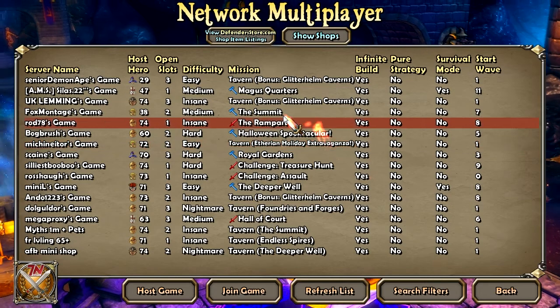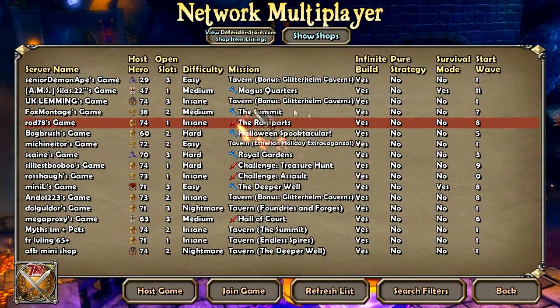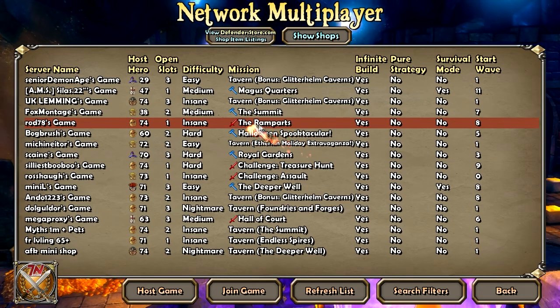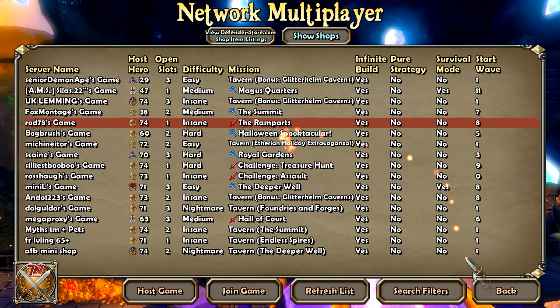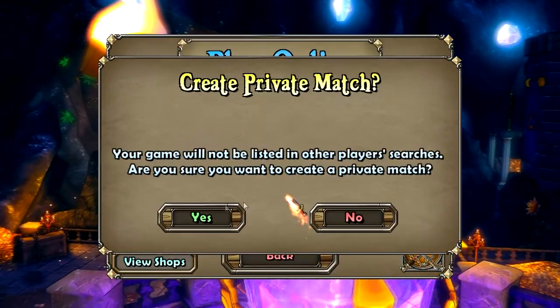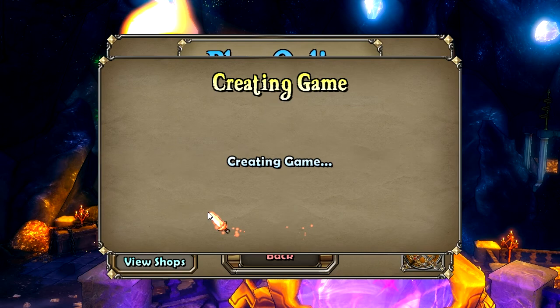First things first, you want to find a game on the multiplayer network that's hosting the Ramparts, because then you'll unlock that for your single player. If you're low level and you haven't unlocked it already, you're going to want to do this. Then you want to make yourself a private match — create your own game.